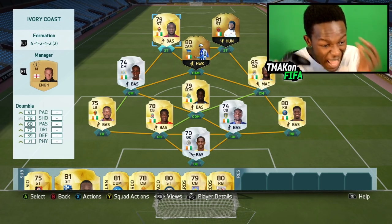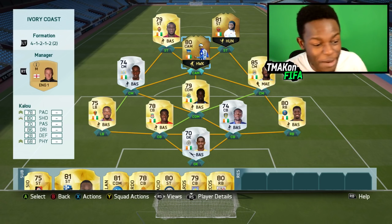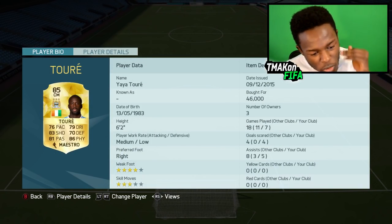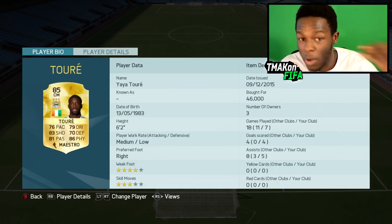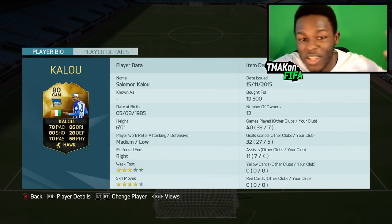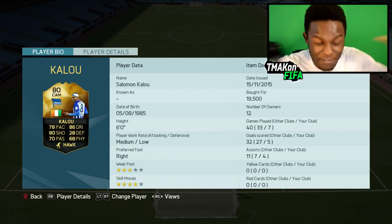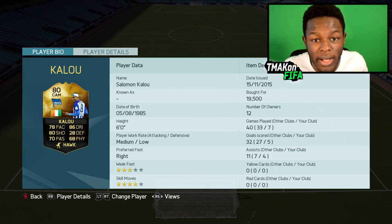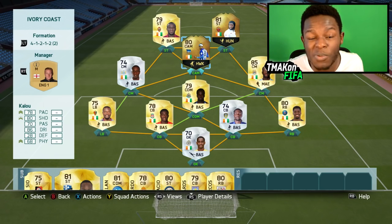Which is still pretty cheap given the players that are actually in this team. Main two players to look out for when you are watching the gameplay are Kalou and Yaya Torre. Yaya Torre is a beast as you all know — he scored 4 goals in 5 games. Inform Kalou is another player that really surprised me in game — he scored 5 in 5. For 19.5k coins that's not too bad. If you want to suggest a country for my next episode, do it down in the comment section.